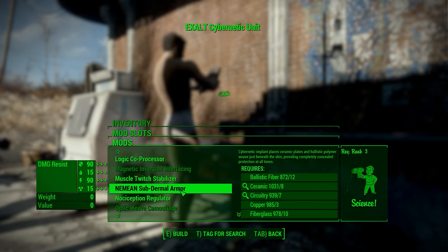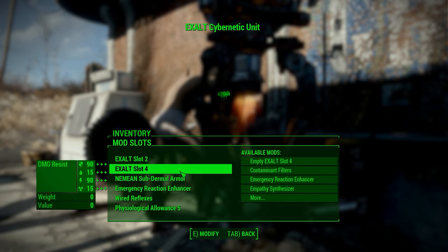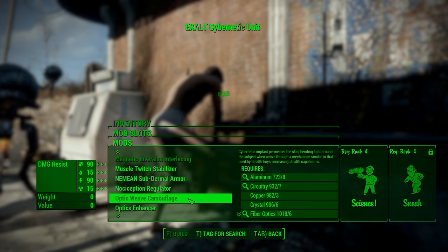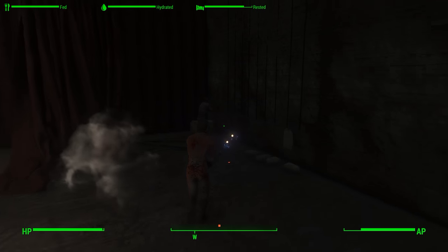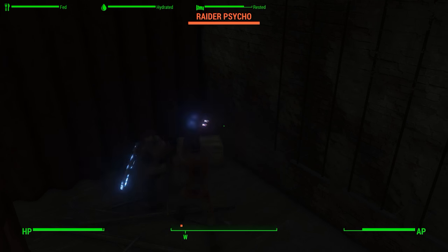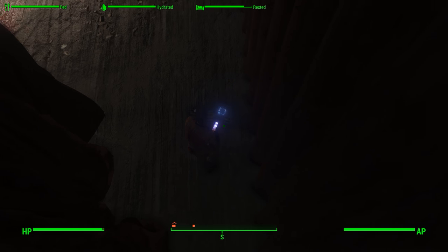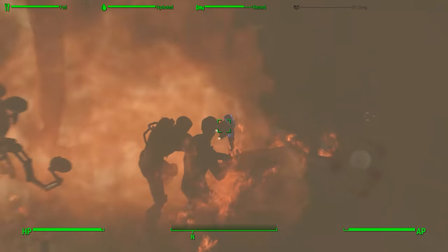Among some of the options are auto-injectors of Stimpak and some of the other perks you find for other armors, but this time you don't need to have that armor equipped. Things that flat out increase different stats like your perception, agility, and strength. What's nice about the balance is each implant you can craft requires different perks — so the Stimpak auto-injector requires Science and two ranks in Medic. The stronger ones definitely have a bigger barrier to entry.